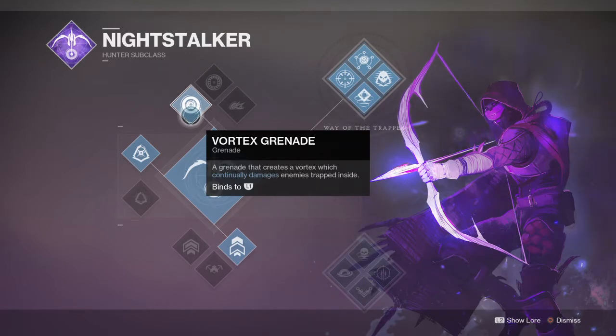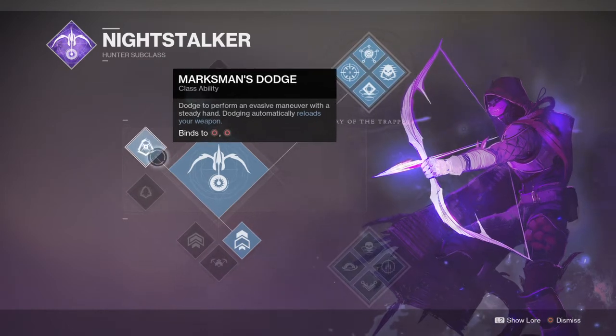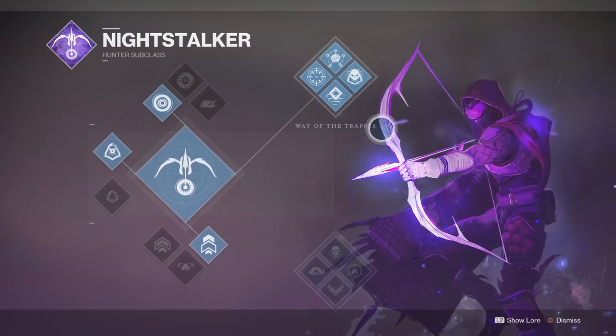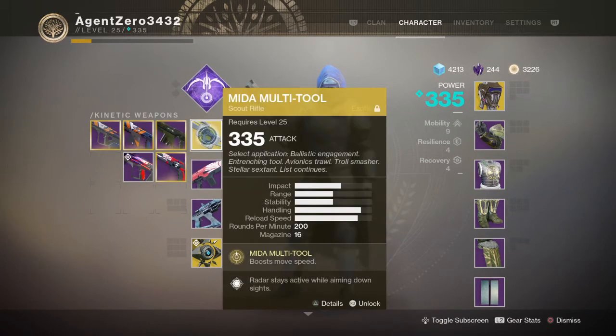First, the grenade: the vortex grenade, a grenade that creates a vortex which continually damages enemies trapped inside. I have the marksman's dodge, which automatically reloads your weapon, and my jump is triple jump — pick whichever you want, it does not affect the build. I have Way of the Trapper equipped.